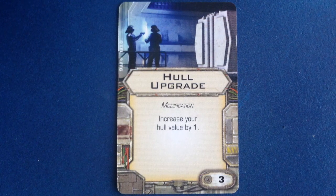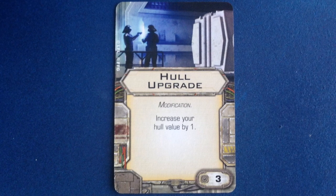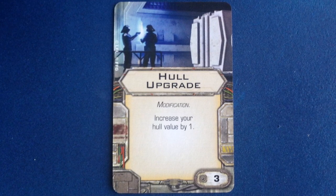Hull Upgrade is a modification that has previously been available only in the Imperial Aces expansion pack. It costs 3 points and increases your hull value by 1.